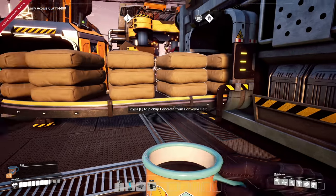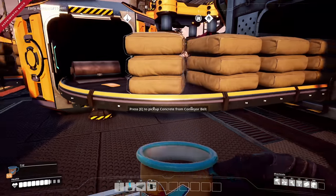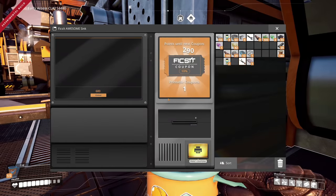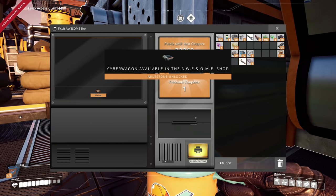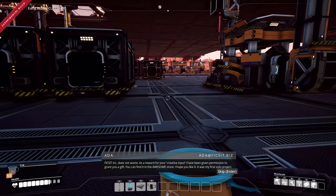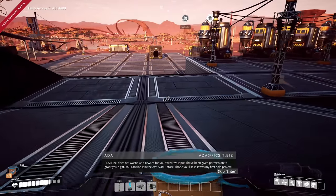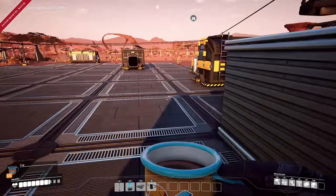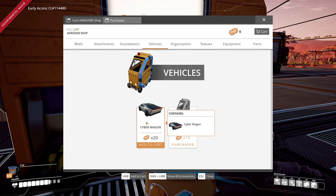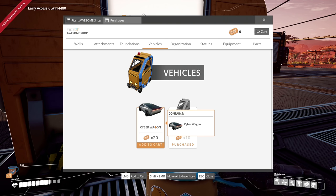Let's put the fix-it ticket right into the resource sink. Here it comes — maybe it'll give me like 100 free tickets. I doubt it, but let's see. There it is! What's it gonna do? 'Ficsit Incorporated does not waste. As a reward for your creative input, I have been given permission to gift you — you can find it in the Awesome Store.' What?! It said Cyber Wagon!